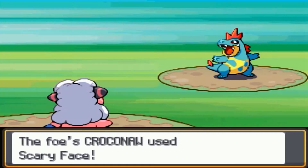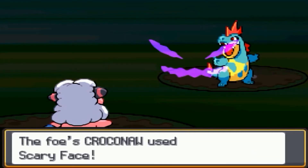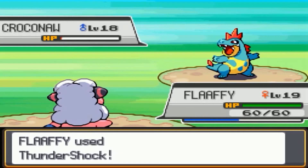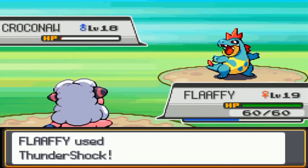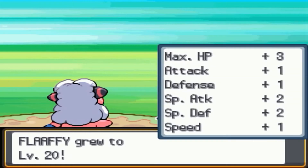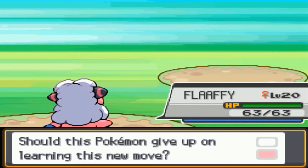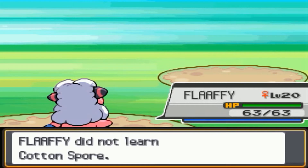Croconaw keeps using Scary Face, which reduces speed — not sure why it's doing that instead of attacking. Flaffy reaches level 20 and learns Cotton Spore, but Cotton Spore only reduces the Speed stat and has 85% accuracy so it's not very useful. I decide to keep my current moves and drop Cotton Spore.